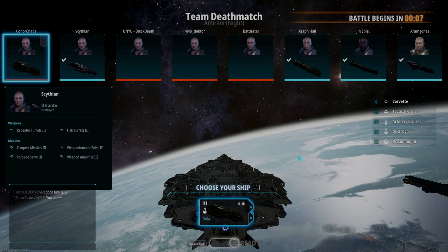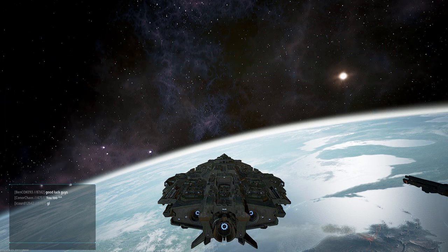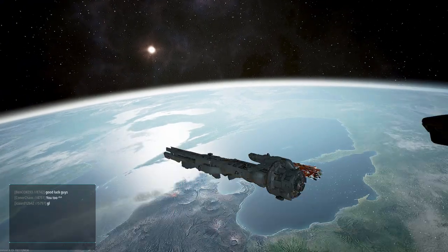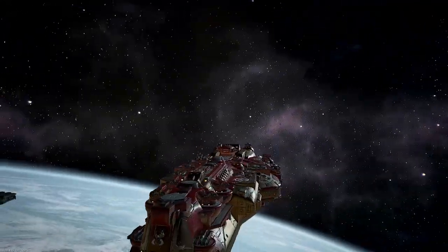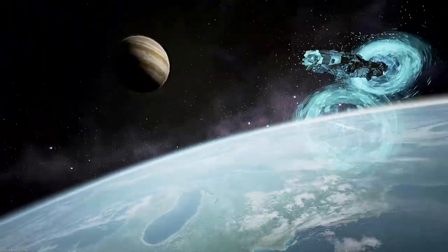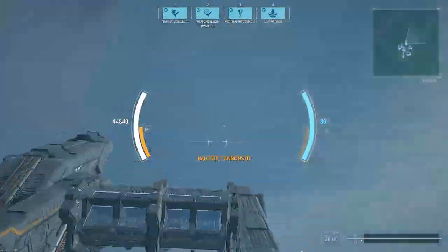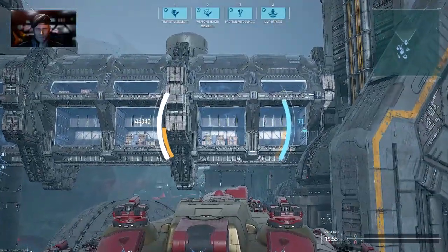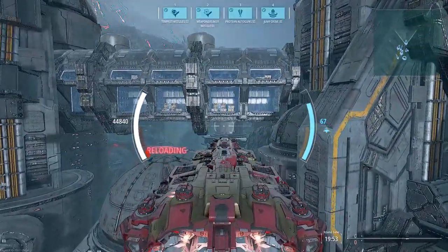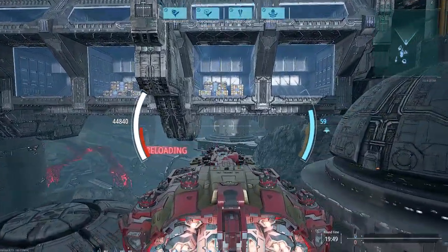Hello there, fellow captains, and welcome back to Dreadnought. We're going to be having some fun in the tier 3 Akula Vector Destroyer, the Dola. There she is. And what can I say about this little ship? It's actually a lot of fun. You know I'm a Jupiter Arms man through and through, but this thing has me scratching my head and wondering — Jupiter Arms don't have it all. Akula Vector have some pretty damn impressive little destroyers as well. And that's what the Dola is.